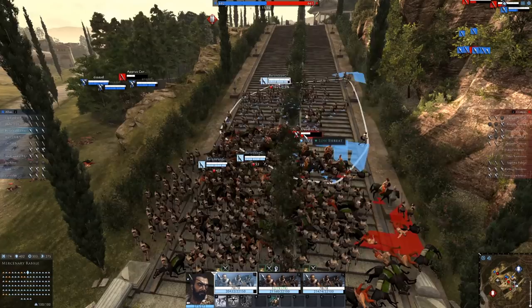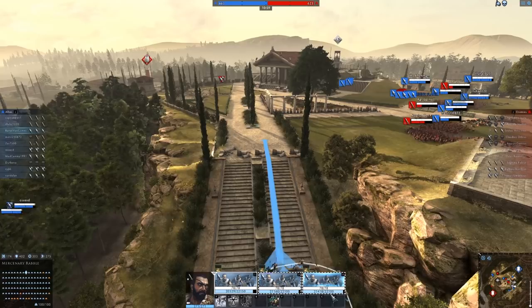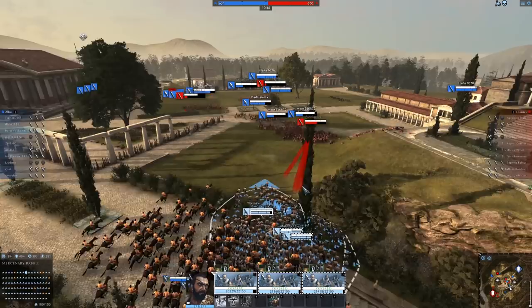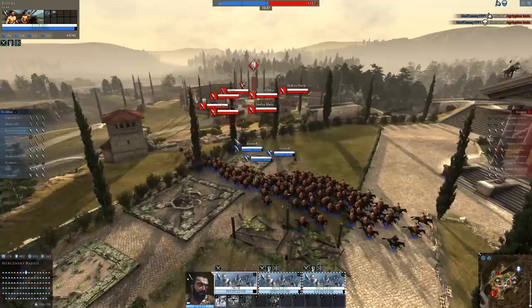My health — our total hit points — is represented by how many units I have and how good their armor is. I want to get in here and smack this guy from the rear before the horses do, but the horses got there first. The flank is there and we're all chomping at the bit. This is gonna be the final showdown — enough of the enemy units have retreated. Just that simple movement caused a flank and then a route.